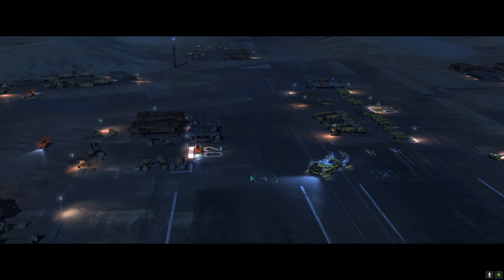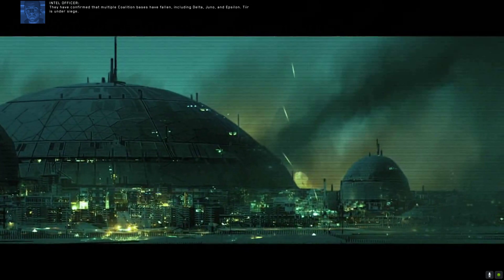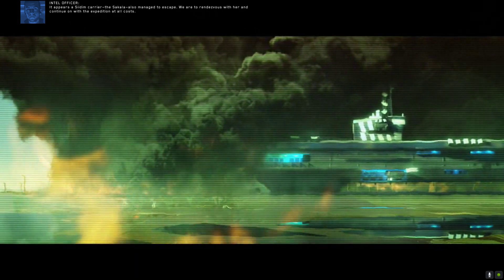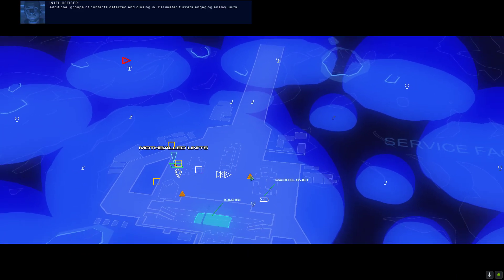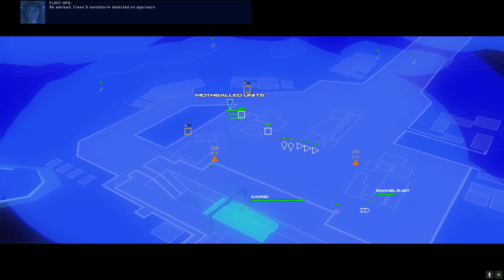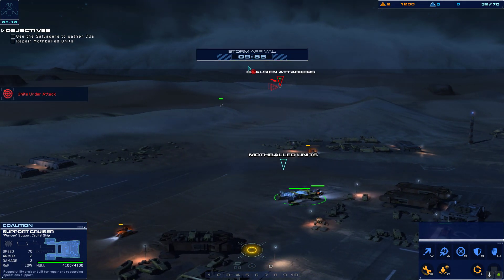We just received a transmission from Northern Command. Multiple coalition bases have fallen, including Delta, Juno, and Hal. It appears the Sadim carrier Sakala also managed to escape — we are to rendezvous with her and continue the expedition. Additional groups of contacts detected and closing in — we've got trouble. Perimeter turrets engaging enemy units. Keep those Gaalsien forces away from the Kapisi and continue to gather resources and units until departure. Class 5 sandstorm detected on approach — nine minutes.